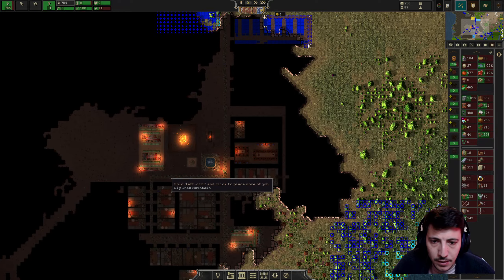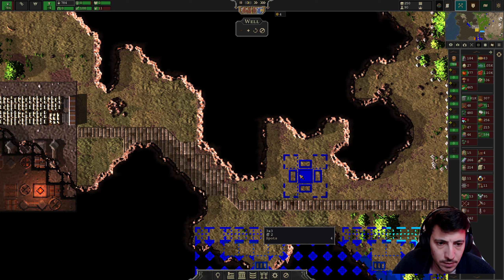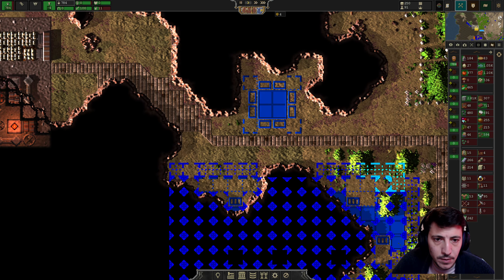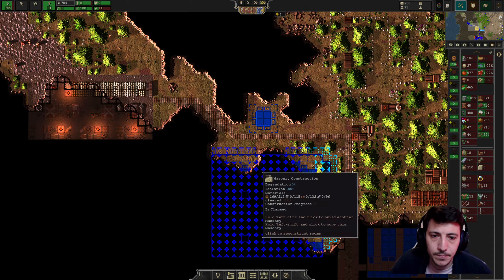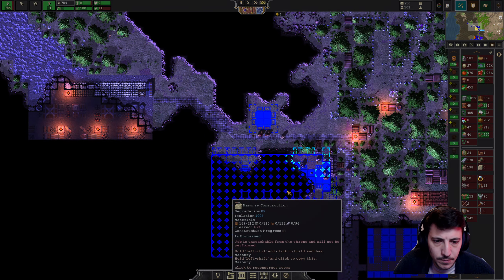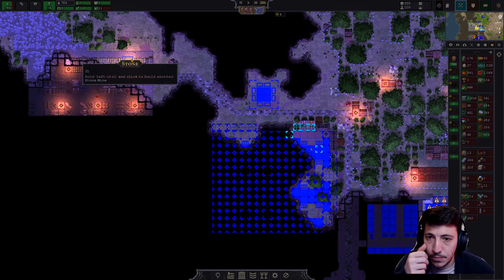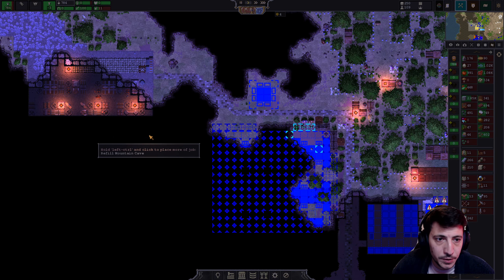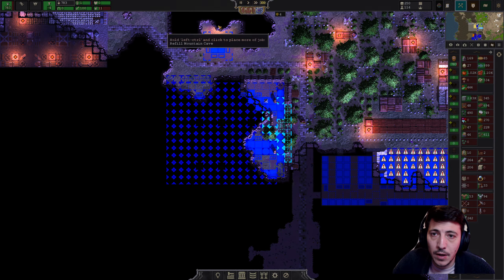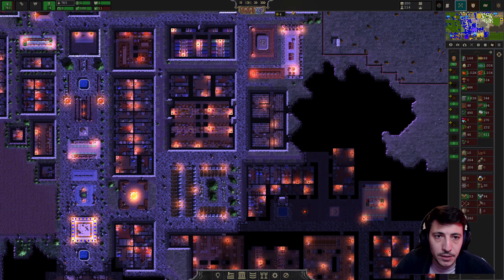I'd like to do a smaller well right here. Yes, that would be good. Start using the wood here. And we have a prisoner — time for an execution, I believe.